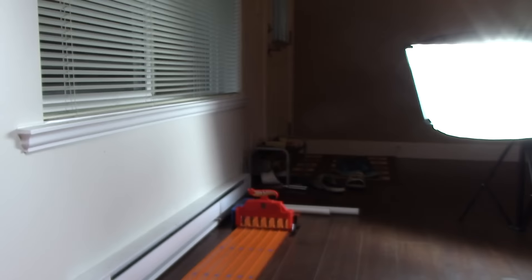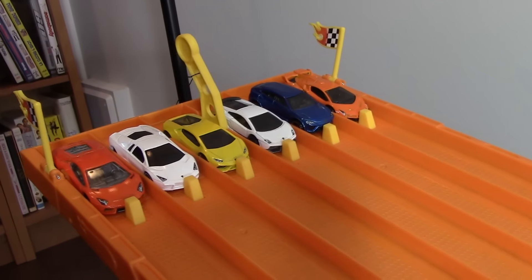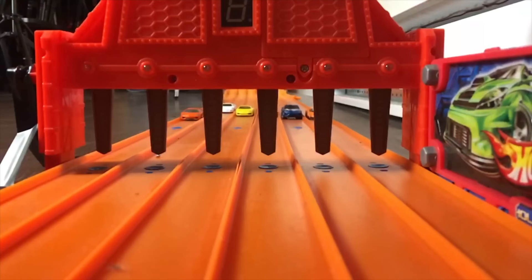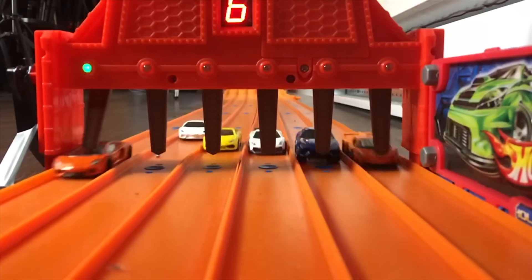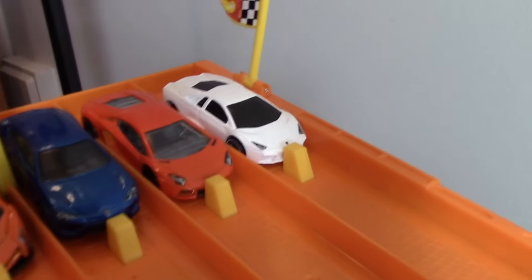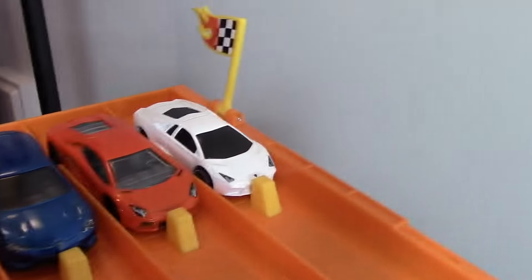We'll consider this the official race number one — best of three. Track's all set, ready to go. I've secured the finish line with some tape so hopefully that holds up. On your marks, get set, go! Race number one — we have our clear winner, which is the Aventador. Going through the order: Gallardo Superleggera, Lamborghini Huracan, Lamborghini Veneno, Lamborghini Urus, the Aventador as winner, and the Reventon.